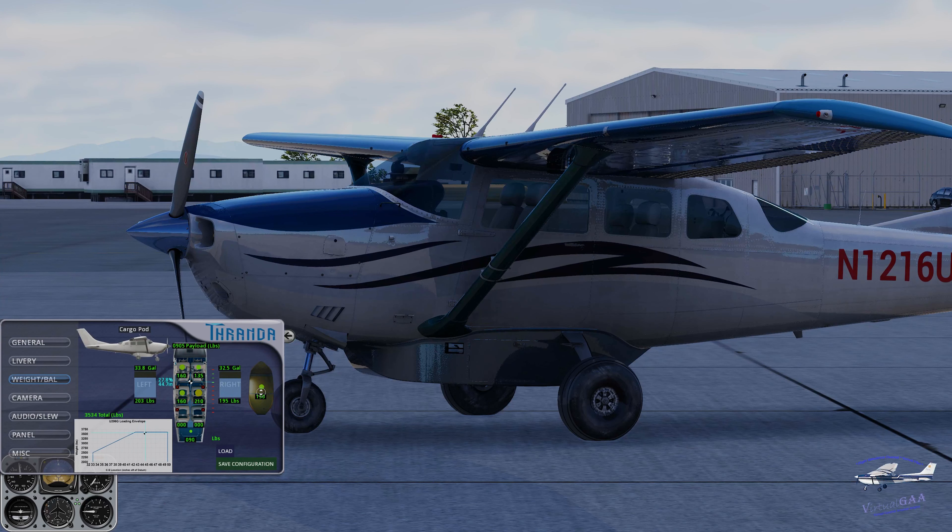If I zero out the cargo weight you can see how 300 pounds would put me outside the envelope for weight and balance. You can also see how adding weight shifts things, making the whole fuselage of the aircraft weigh down a little bit. Let's go back to my 150 pounds — the same adjustment happens no matter where I change the weight; it adjusts accordingly.